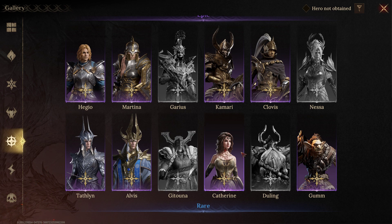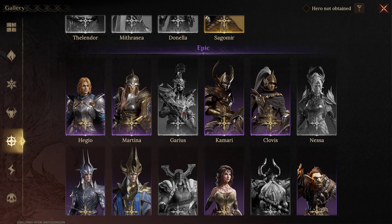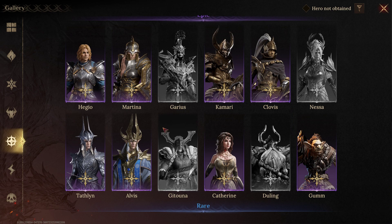Radiant is really stacked with good support. The three best are Kamari, Clovis, and Katherine — definitely look into them. If you have Garius, he's a number one champion in the game and probably the best tank option. His insane heal combined with Kamari's revive and three strong damage dealers makes a very stacked team. If someone dies, Kamari is there to pick them back up.